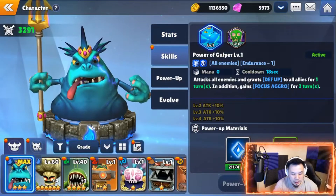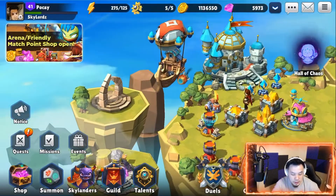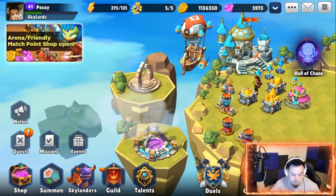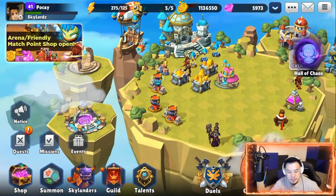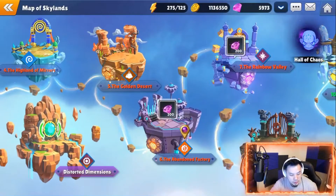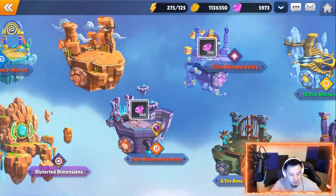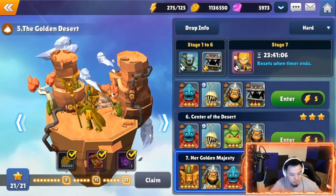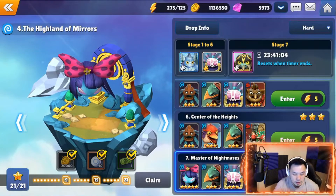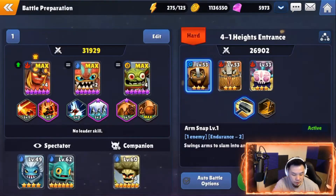We want to make sure he's high level enough. Where are we gonna take him though? Let's take him to a farm scenario — I'll farm on hard mode. I really want to get Gusto just for fun. Let me take it to the first one.